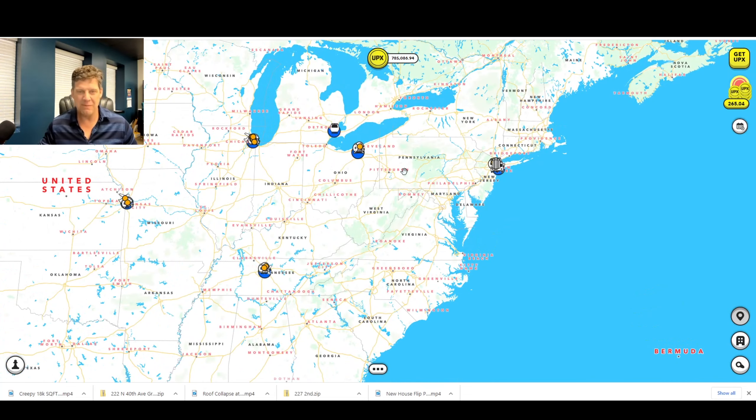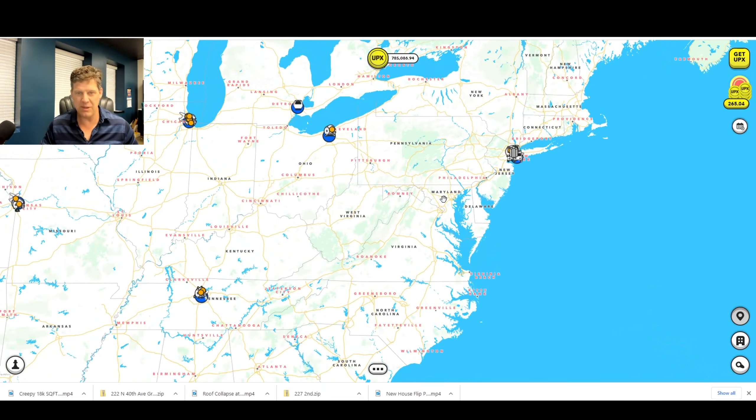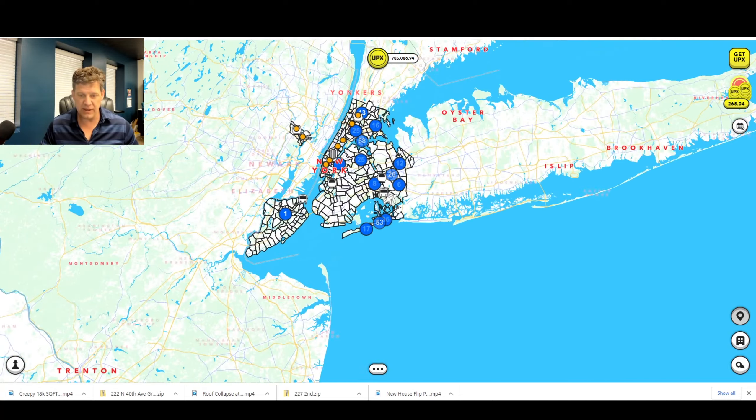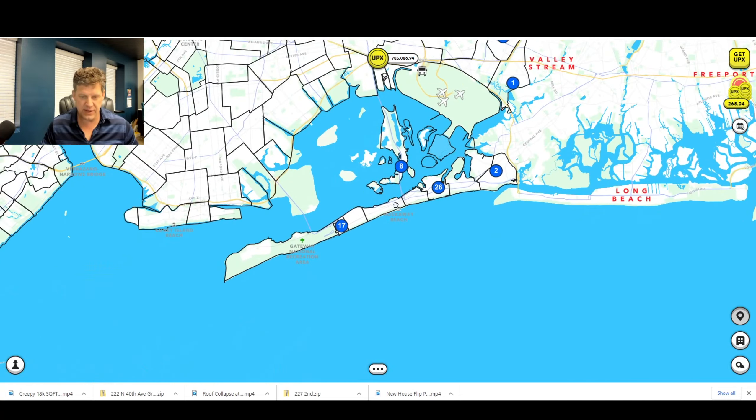Back to Upland — Upland is a virtual real estate game. You can buy lots that are the same sizes as in real life. I think it's really fun. You can build properties, collect rent, flip them, all kinds of cool stuff. Within that, you have different neighborhoods and different collections.